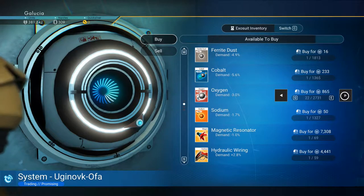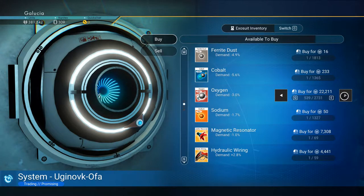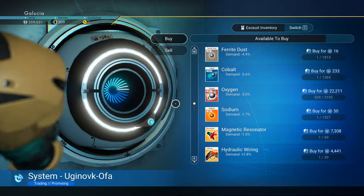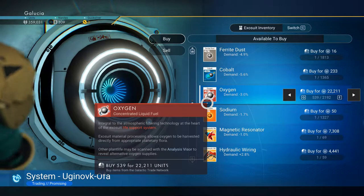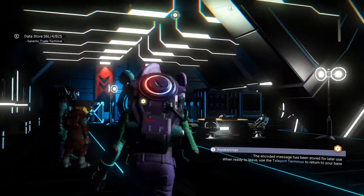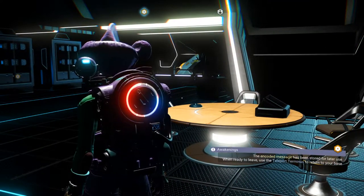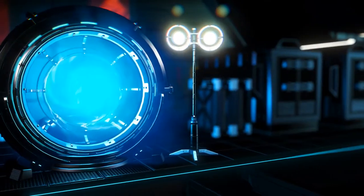I don't have a ton of money yet, so I'm not going to buy all of it, but let's say I want to roughly double up on what I had. I had 292, so let's buy 539. I went from 371k to like 359k but I have way more oxygen now. Then the next system I go to, I'll have even more oxygen and can actually affect the market. You just keep building on that - once I get more money, my spaceship will literally be full of nothing but oxygen and cobalt, and you just destroy the local market. That's my money strategy in a nutshell.